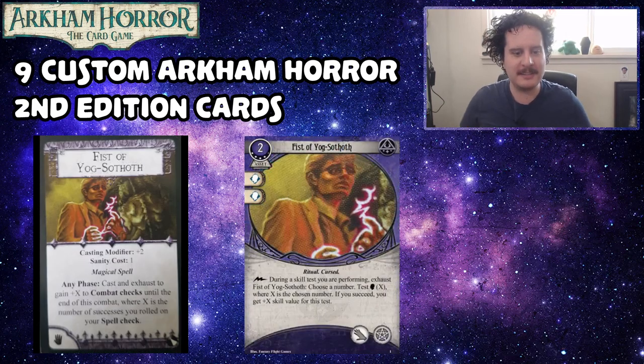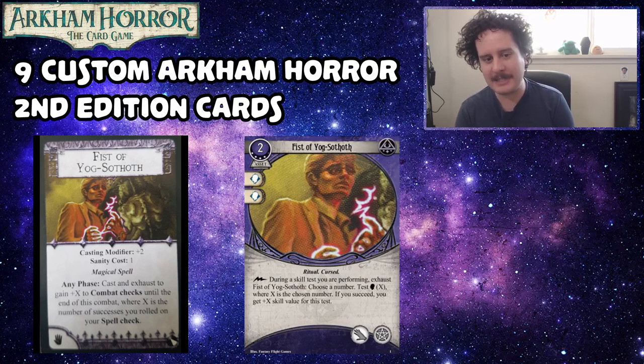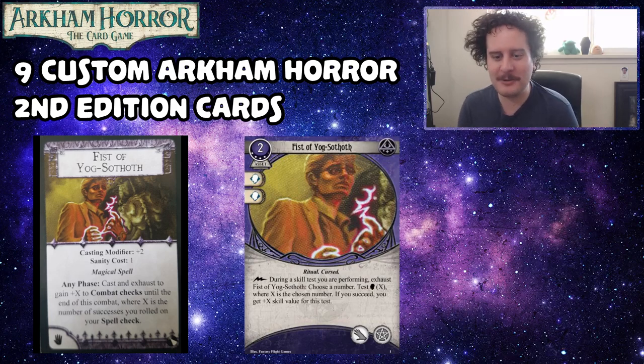Fist of Yogg-Sothoth — in the original, exhaust to gain plus X to combat checks until end of round, where X is the number of successes rolled on your spell check. The custom card is a two-cost ritual cursed asset costing four experience, takes up a hand slot and a spell slot, commits for two brain. As a reaction during a skill test, exhaust Fist of Yogg-Sothoth — choose a number, test brain X where X is the chosen number; if you succeed, you get plus X skill value for this test.